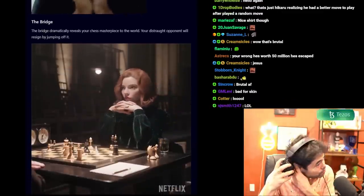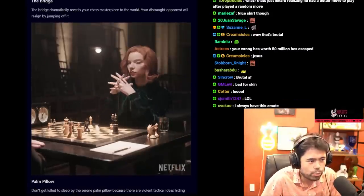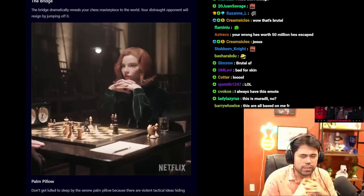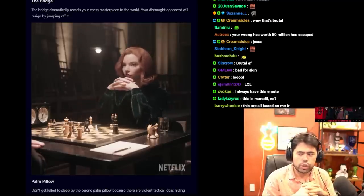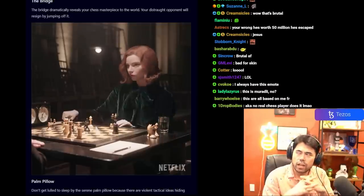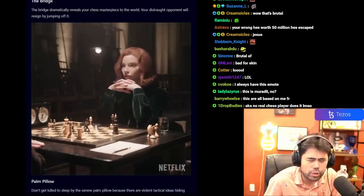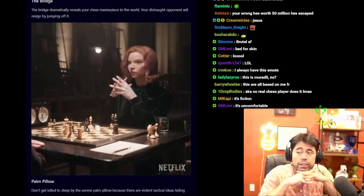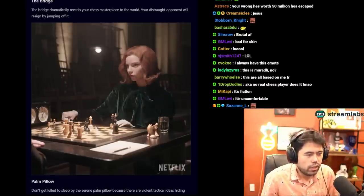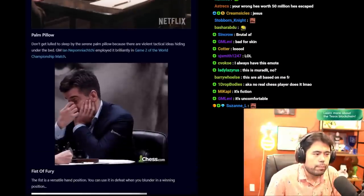The Bridge: it dramatically reveals your chess masterpiece to the world, and your distraught opponent will resign by jumping off of it. This is actually very uncommon — you don't see chess players generally do this at the board. You might see someone go like this with their hands, but you'll never see someone sitting in a full bridge position. This is the only one that's legitimately very random.